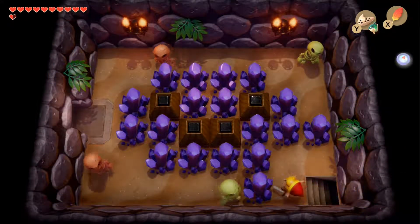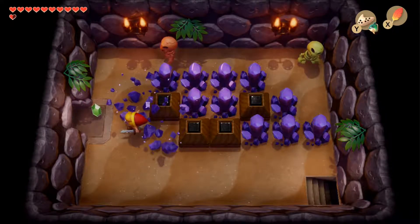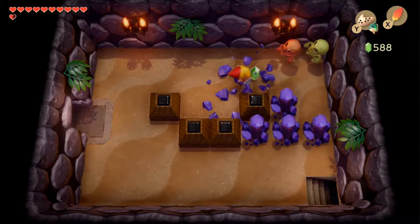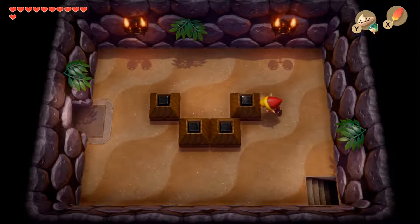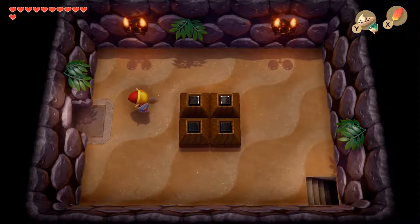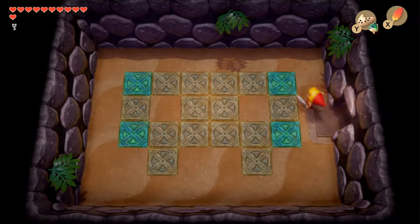Arriving in this next room we see four stalfos - two green and two red. Red stalfos, once you push them away, will throw a bone at you, so try to close the distance quickly. The puzzle for this room is to move the blocks to make a complete square in the middle, which drops a small key.